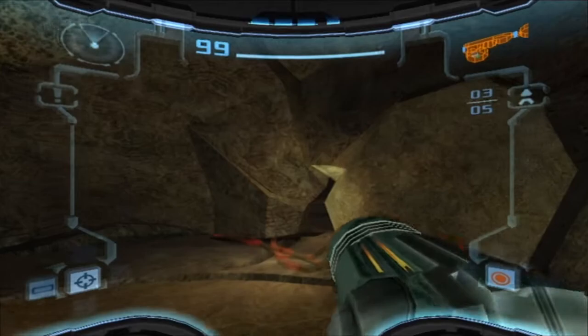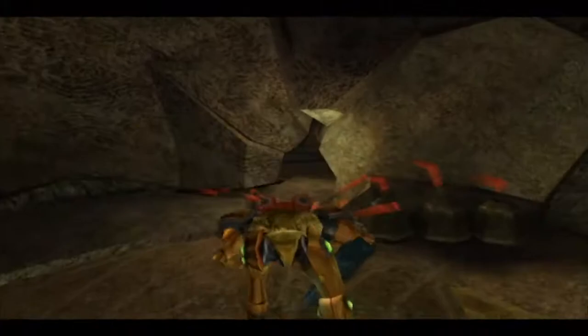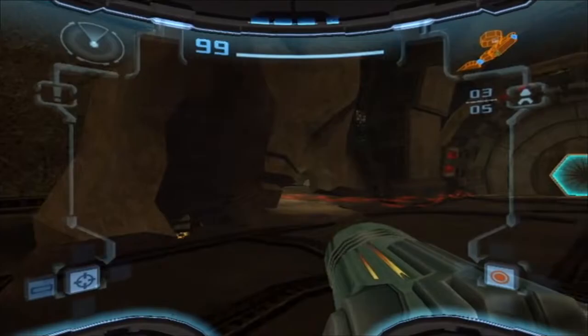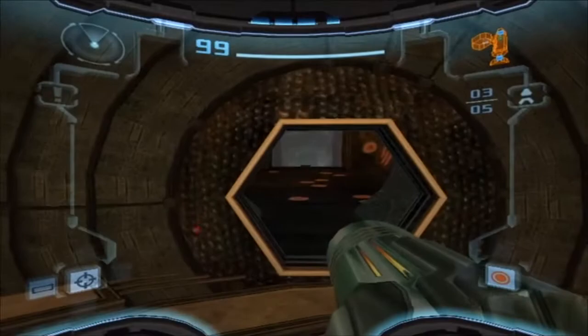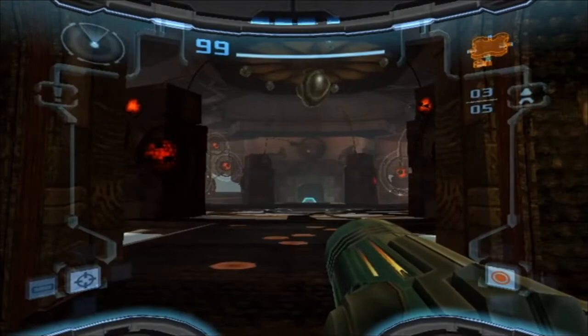Welcome back everybody to Let's Play Metroid Prime 2 Echoes! That was supposed to be a joke. Last episode we found the missing Federation troopers and they're all but dead. They were killed by some strange dark entity that possessed a bunch of splinters. We arrived here to the Great Temple, which is a giant temple on the temple grounds, and we were going to explore this area.